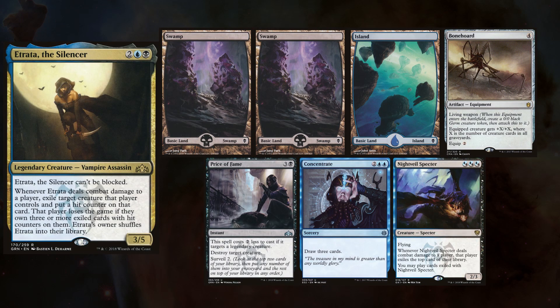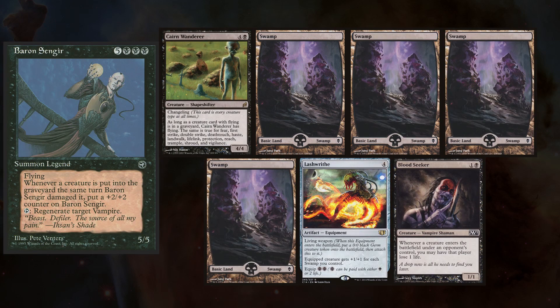Kirsten has been kind enough to bring out her Etrata deck, keeping two Swamps, an Island, Bonehorde, Price of Fame, Concentrate, and Night Vale Spectre. Lastly, Jim, who's new to the channel, is bringing his Baron Sengir deck, and he keeps a Cairn Wanderer, four Swamps, Lash Wraith, and Bloodseeker.